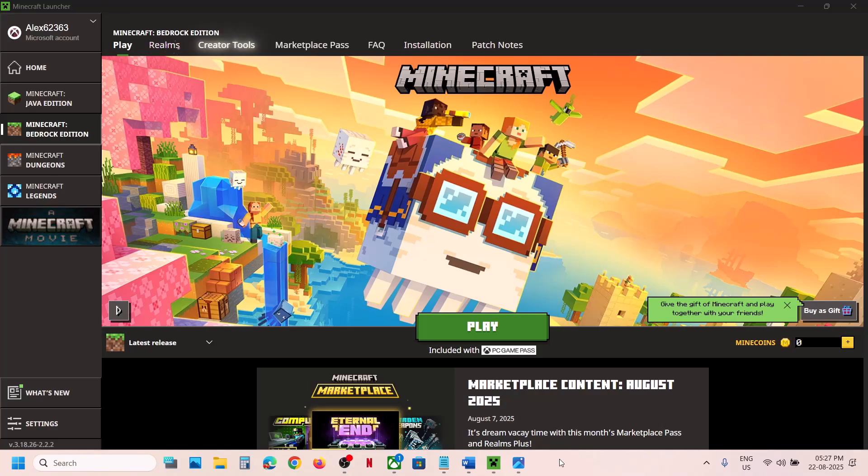Hello guys, welcome to my channel. Whenever you click the play button on the Minecraft launcher to launch the game, if nothing happens when you press it, please follow the steps shown in this video.